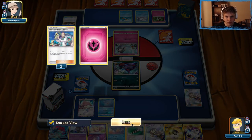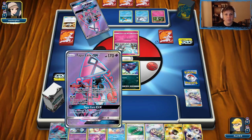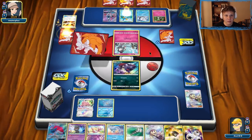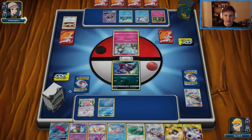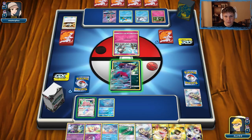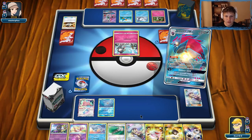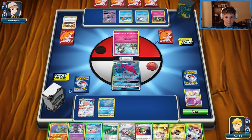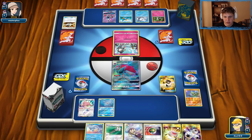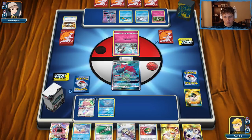They're grabbing a Tapu Lele here, and they already used their supporter for the turn — interesting choice to use the Ultra Ball now. Unless they plan on retreating to the Tapu Lele. They don't want any of the Ralts, Vulpix, or Mudkip to get knocked out. Maybe they already have the Ninetales in hand and don't want to use Beacon. So our game plan is Guzma and then knock out both Ralts — get rid of the Gardevoir option from our opponent and lock it up from there.